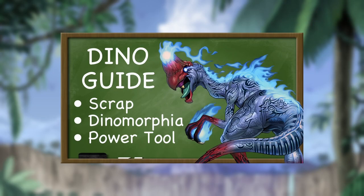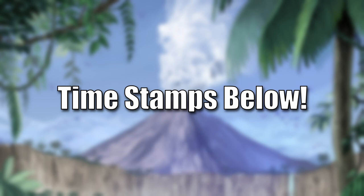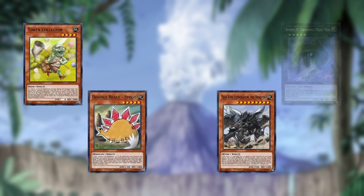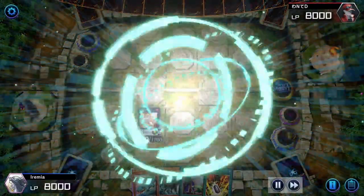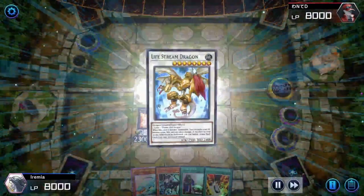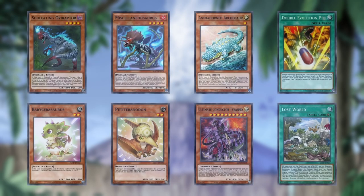Hey guys, it's Eremia and I'm bringing you an in-depth dinosaur guide. This will be a lot like the Crusadia guide I did a while back, so there are a lot of timestamps if you just want to skip around. There are several ways to build dinosaurs in Yu-Gi-Oh, so I'm going to walk you through the cards and the different roles they can play, as well as the different options you can run. After all that, I'm going to go through some combos. I actually have some dino tutorials up on the channel already, so I might reference those since the video is already going to be pretty long. Anyway, let's start with the core dinosaur package.